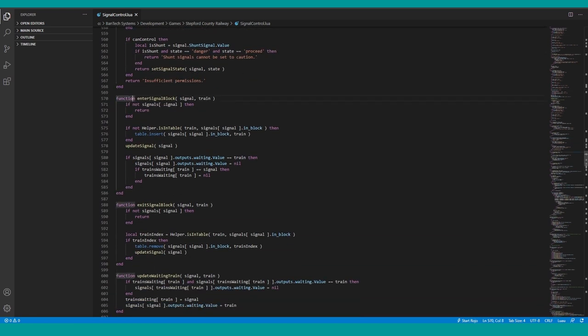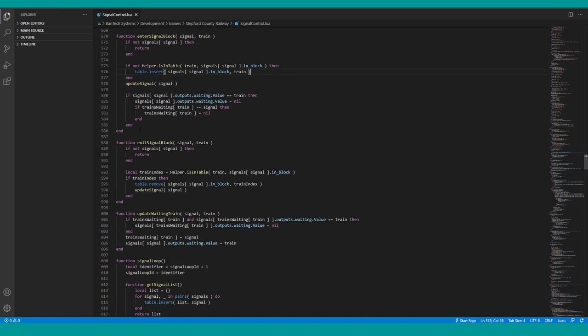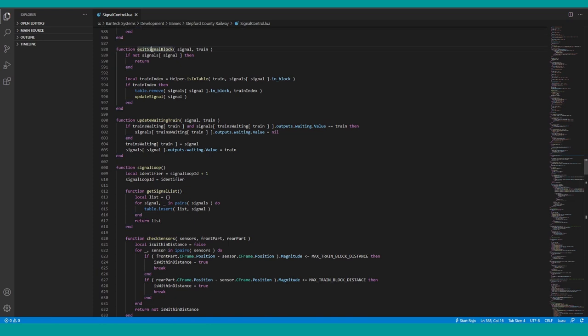The 'enter signal block' function adds that train to the in-block table, with a little extra logic to ensure the train isn't already in there. It also updates whether that train is waiting for the next signal, which relates to the manual control system being redone — if you're an SCR signaler, this essentially clears the blue dot when you go through the next signal. The 'exit signal block' function does the opposite, removing them from the block and making sure the signal updates itself.